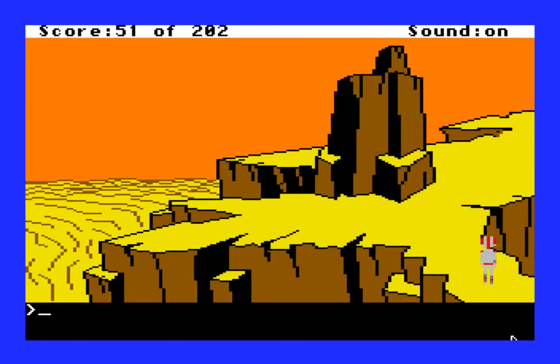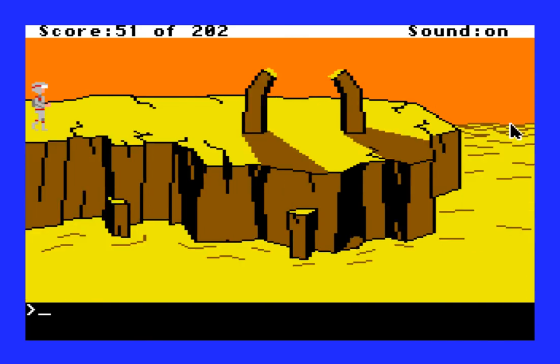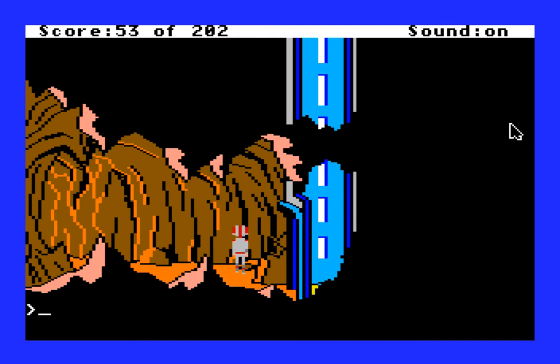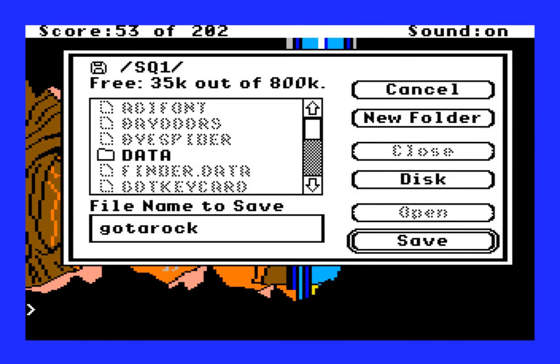This is a typical adventure game navigation puzzle - walk along these precarious paths without falling down. Not super difficult, but you do need to be a little bit careful. And since I have a mouse, I can also just walk around with a mouse. What's with these arches here? It's an elevator! This is obviously some kind of structure made by some kind of intelligent life. 'This is one end of what appears to be a large cavern. The only way to go is to the left. There's a rock nearby.' Get the rock. Done - I got a rock. 'This is definitely a rock.' Good conclusion.